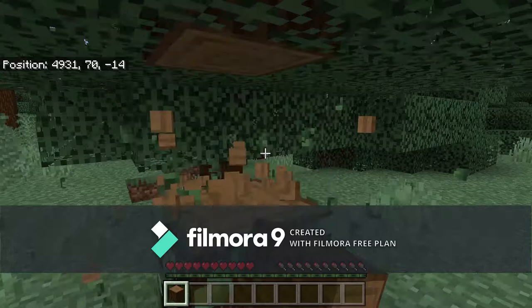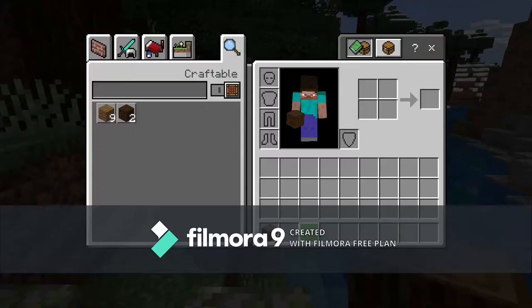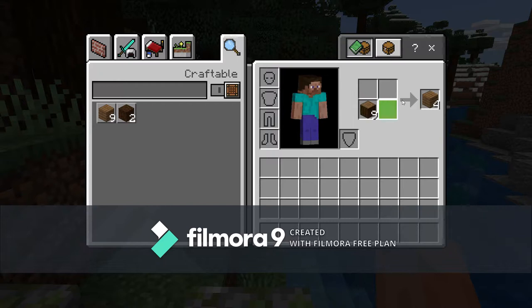When you first load into a world, the first thing you're going to need to grab is wood. You probably need about eight pieces of wood, and it's very useful because it's how you craft everything. Once you have your wood, make them into logs and make a crafting table.